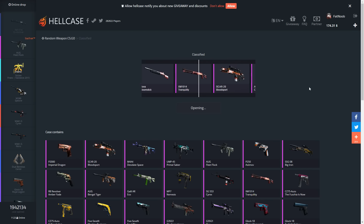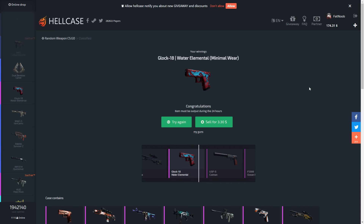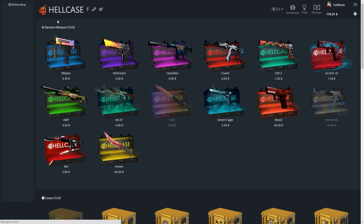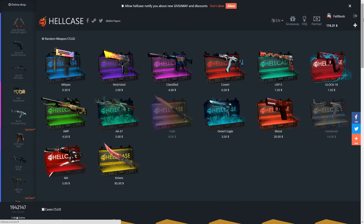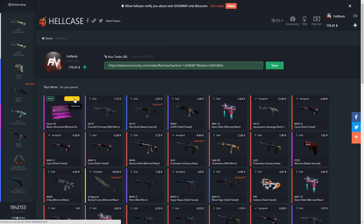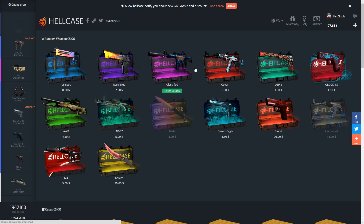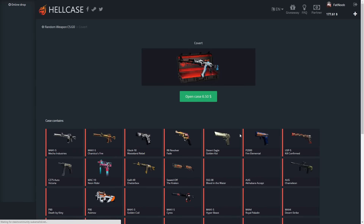We're getting a Glock Water Elemental - that is $3. Let's see if we made profit... no we didn't, that's fine. We can just sell it. Let me go to my inventory and sell this right here - sell that for three bucks. I probably could have just done that from the menu. I just wanted to see if I made profit or not.